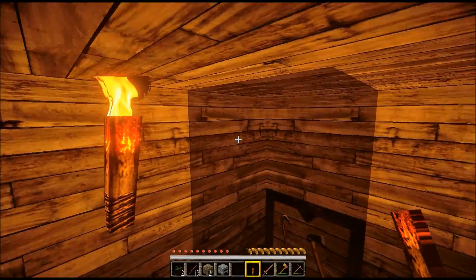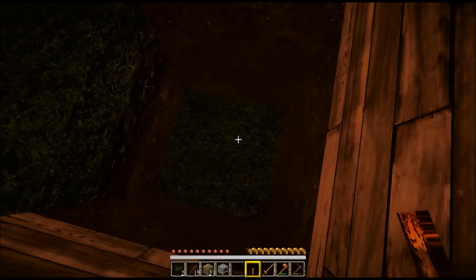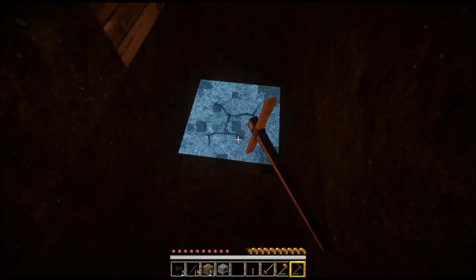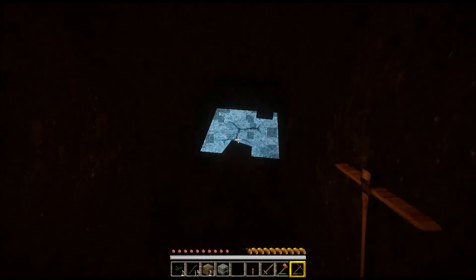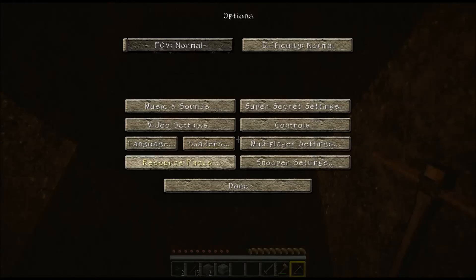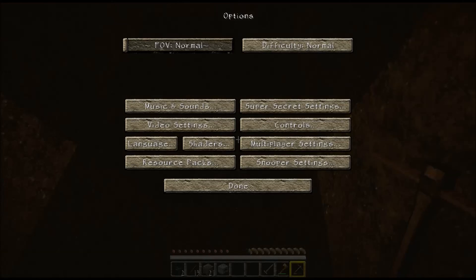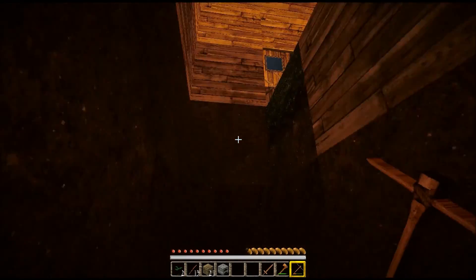Now that I'm safe in here, basically all you want to do is build some ladders and dig down, do some mining till daylight. I always like to do a stair-step mine. Of course this shader pack makes everything really dark. You can always adjust your brightness up — I've got mine all the way up, but it makes it hard when it's dark like that.